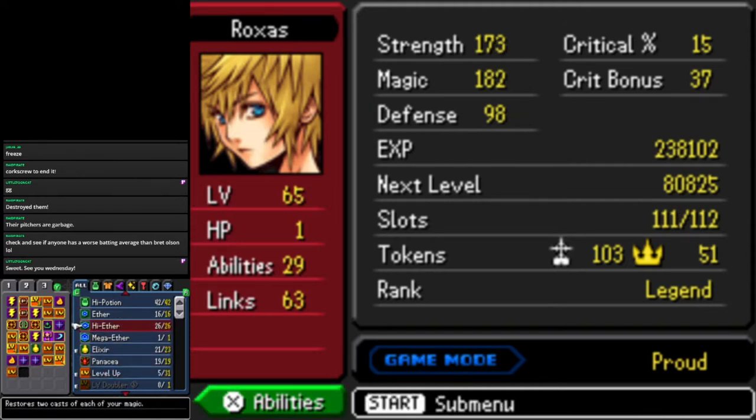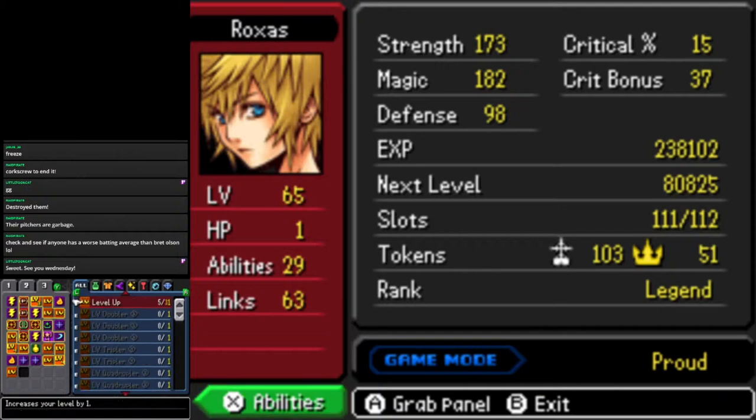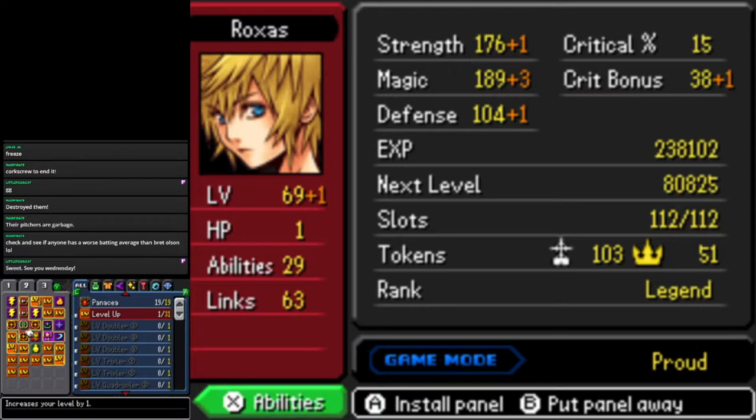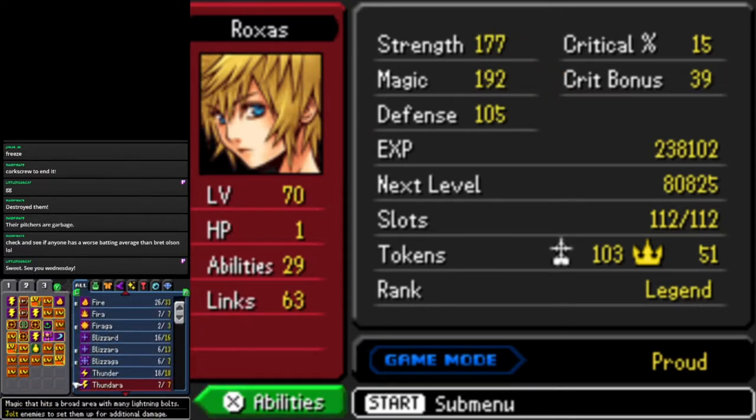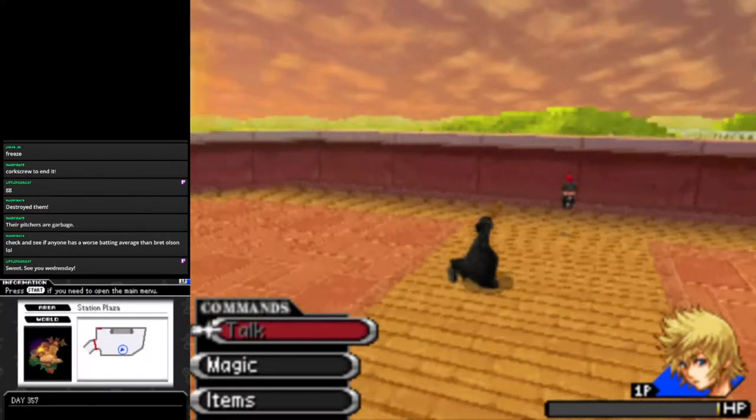Oh wow, we actually have a lot of level ups to equip. We'll replace some of these generic casts of magic that we don't really need. Level 70 — that's what we want to see. Another thing I did is I grinded up enough heart points so that I can finally buy the ultimate weapon, the Zero Gear. So we're going to buy that now. I didn't buy it ahead of time — I wanted to see this blind.